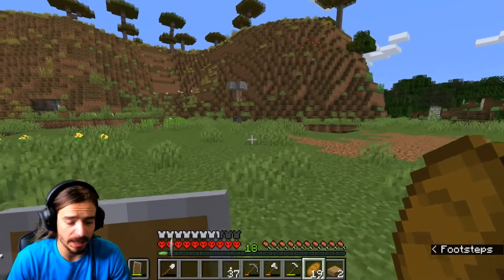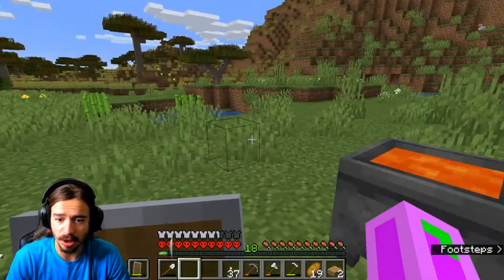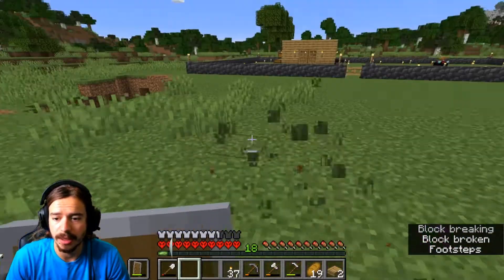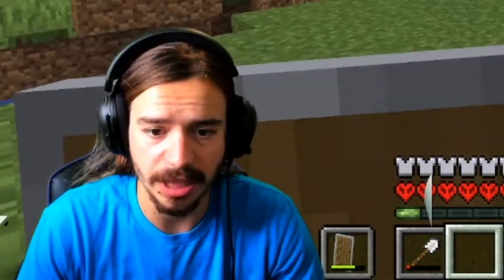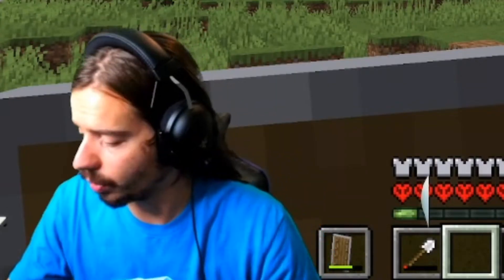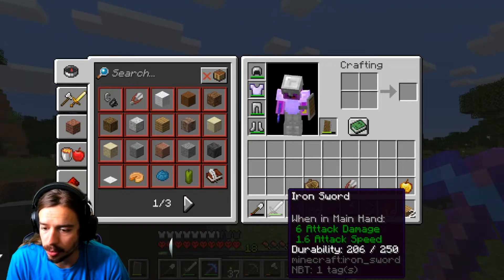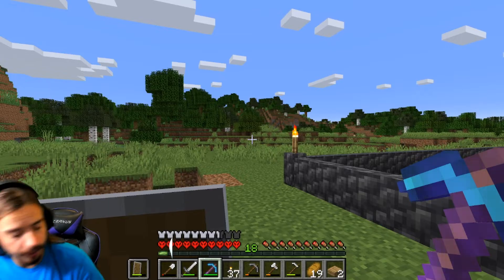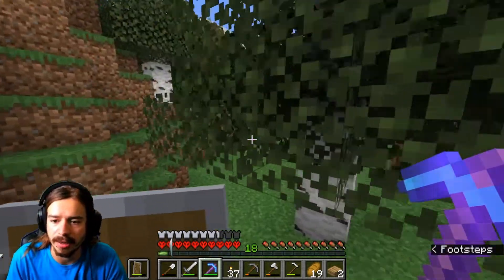I'm not sure exactly what my plan is with this episode. I should go back to that other town that I found, which I think was that way. There's also a sand temple there. I have my pickaxe and my sword. The coordinates are negative 395 and negative 14.